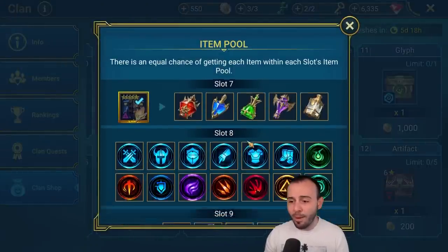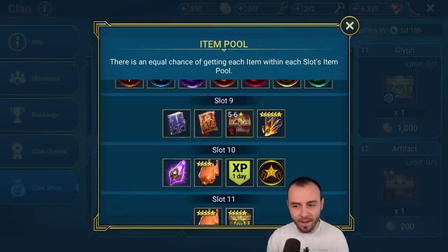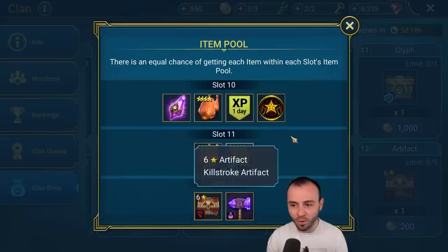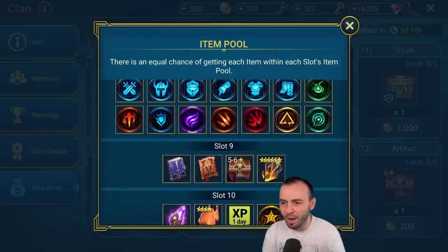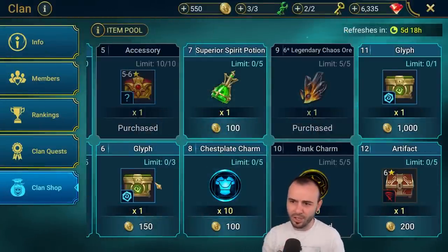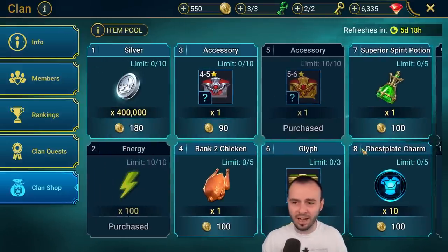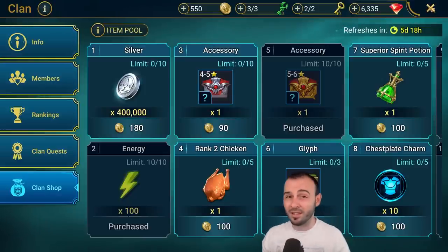I just spent 8000 clan gold and barely bought four things. I can't even purchase that artifact because I need a thousand more. In terms of what I skip: I usually skip the legendary skill tome because I'm super advanced and don't need it. I'd never buy the five-to-six star chicken because there's a six-star guaranteed option — why waste gold on that? I never buy chickens, glyphs, or core hammers anymore. Don't waste clan gold on silly things that aren't worth it.